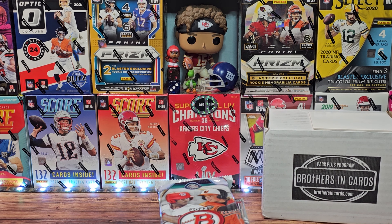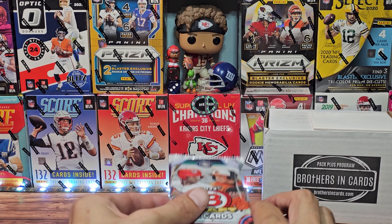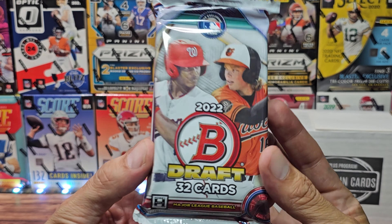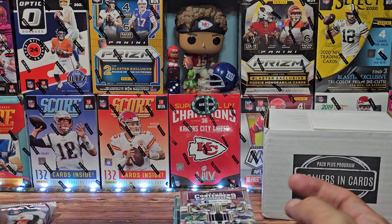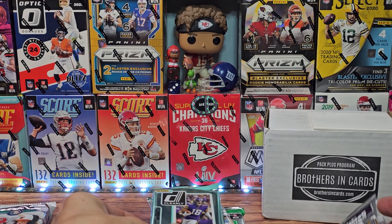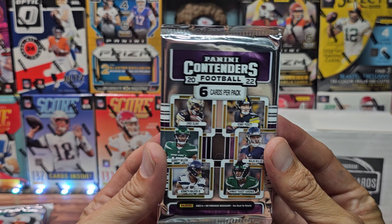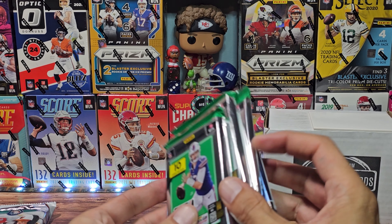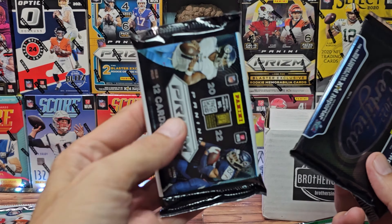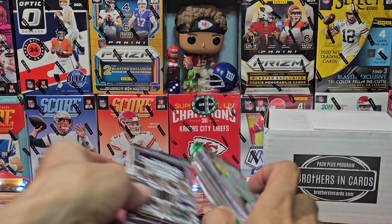Welcome to the Card Dojo, my name is Sean. Today we have Brothers and Cards, the pack plus program. We are doing a football gold, starting off with baseball — the Blitz Night bonus pack, big and chunky, hobby exclusive. For the core feature we have First Off the Line Contenders gold, clearly Donruss, and in the randomizer we have standard Contenders, three Donruss, two Certifieds, and a Prism pack.